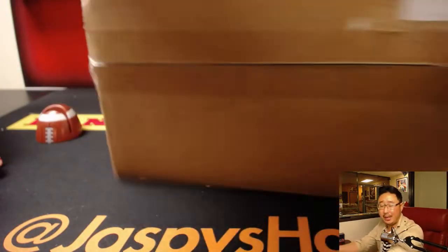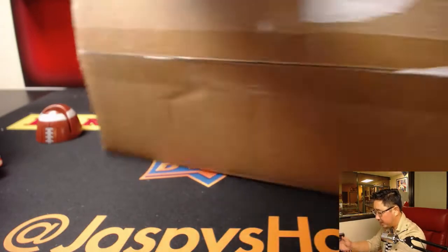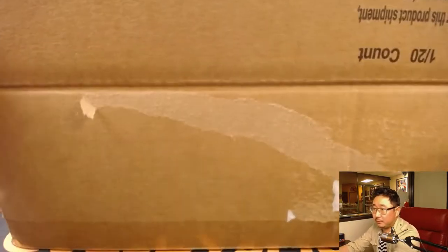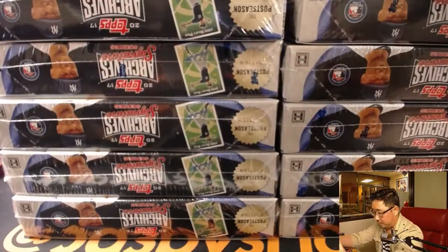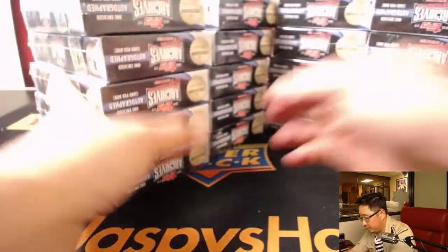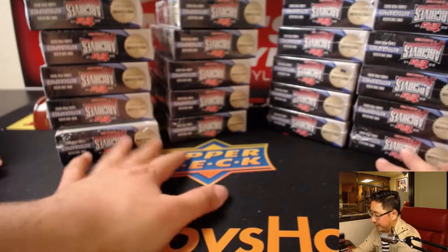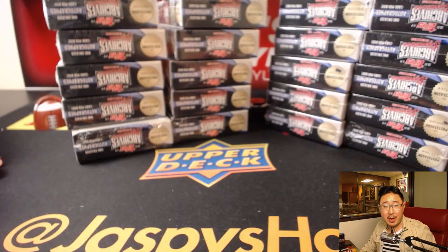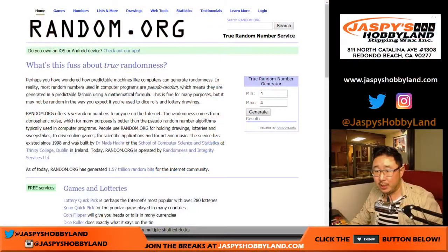Then we'll randomize your names, randomize the boxes, and see what you get out of here. Good luck. We'll just call these stack one, stack two, three, and four. We'll go to the random number generator on random.org, generate a number between one and four. We'll do stack four.